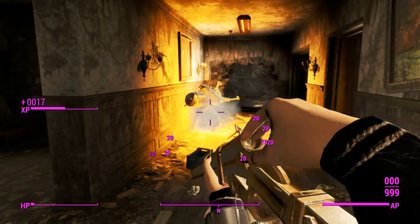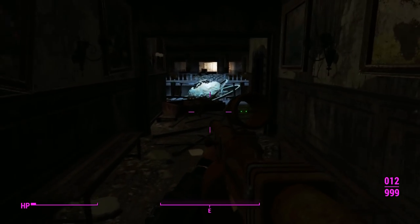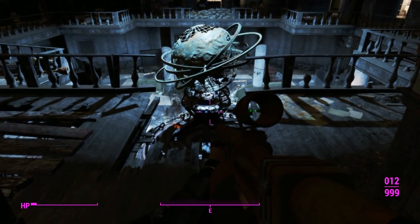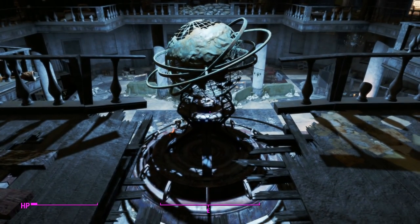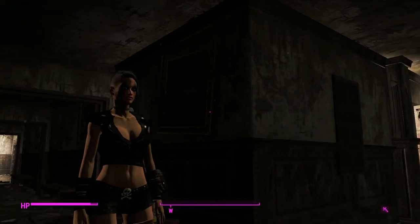We'll go for some shotgun blasting at close range — probably came too close to death there, should probably have a stim pack. Okay, let's kill them with an explosive one — definitely the best decision I've made all day. So that was the pipe shotgun collection in Gunner's Plaza. You can make it really good or just mediocre, depending on what parts you put on.